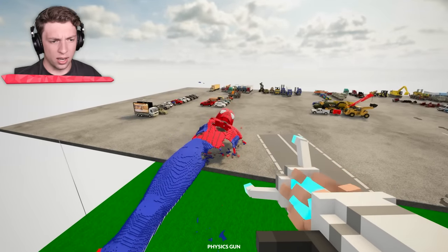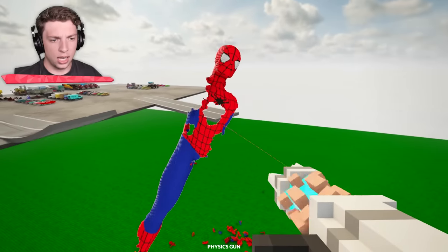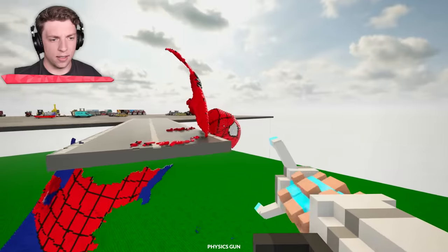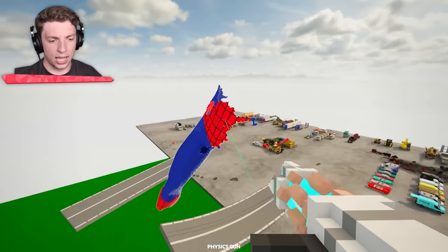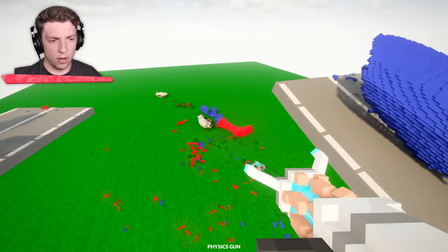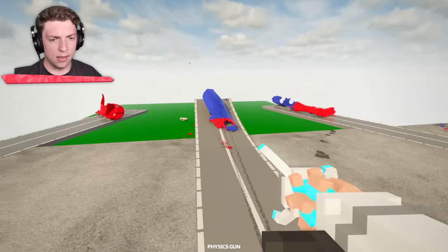Oh my goodness, I'm sorry — we've just deleted a lot more of him. Maybe we could just partially prop him on the edge. Oh no, his head, his head — let me save your head. I got you. We'll put you right there. We've got the rest of his body just kind of here, which we can do something with. And then we've got an entire leg here. These are the last three remaining pieces of Spider-Man.